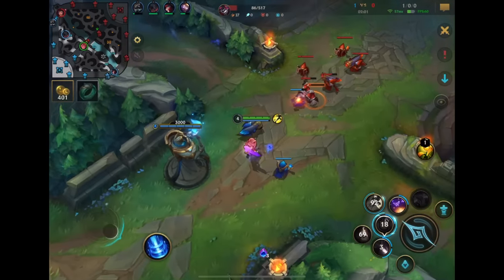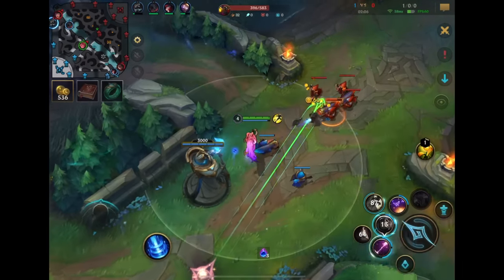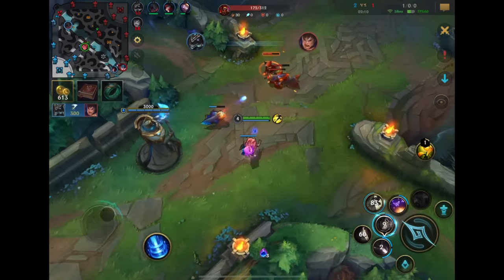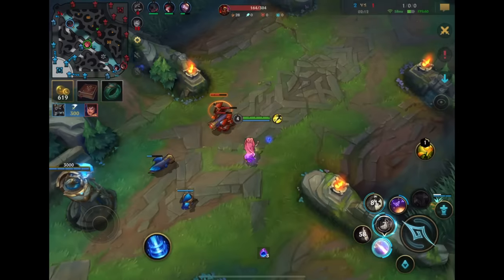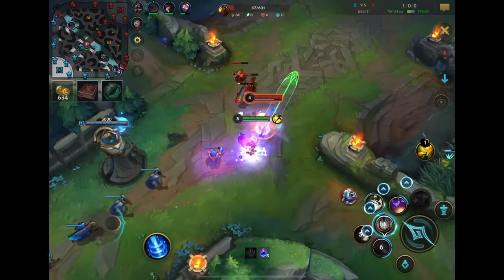I think my Flash and Hex Flash are bugged right now — visually my Hex Flash is showing on my second ability slot. It looks like I have a Flash when I don't. I wonder if the enemies can see that, because it could be an advantage.